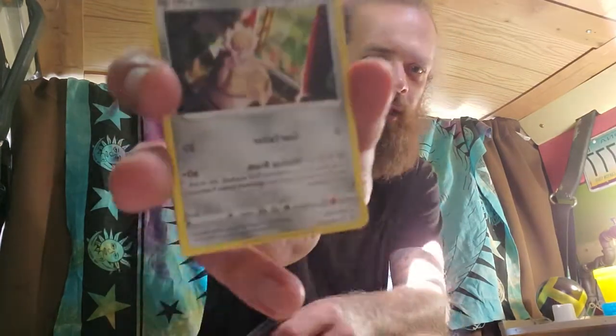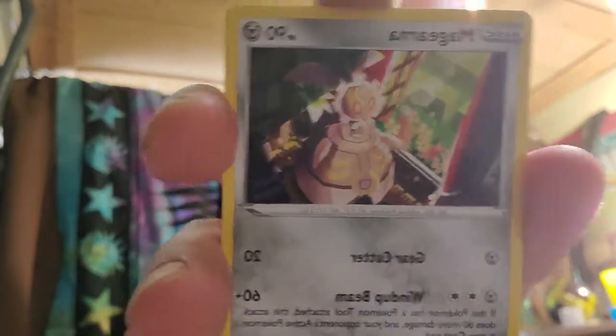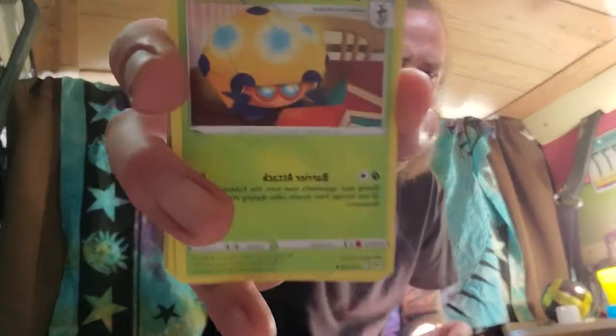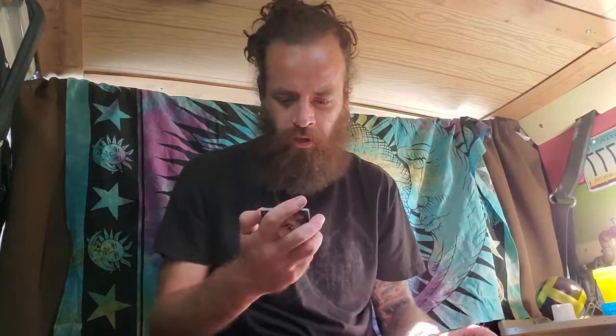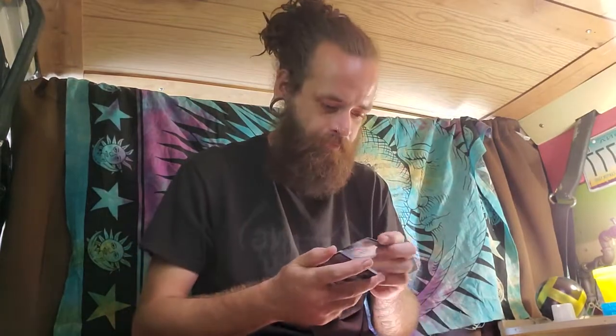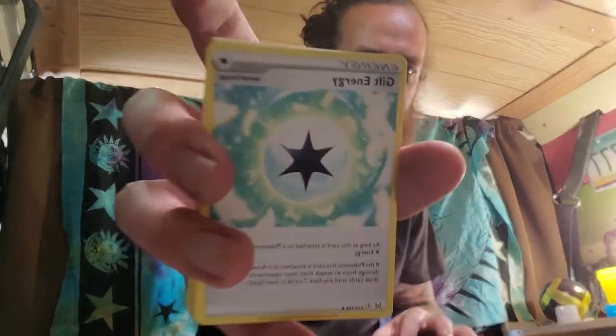And we got an Abomasnow with a snow reverse holo — just snowman mode, you know. We got a Magearena as the rare, non-holo, because the pack had the white border so I could tell right away there wasn't a holo, unfortunately. We got the rock energy, we got the Dottler which just looks like a kid's toy, doesn't look like a Pokémon really. We got the Lost City — hopefully someone finds it one day, it's got a cool trippy kind of walkway. And we got a Gift Energy, giving the gift of life to people. All right, that was pack number one.